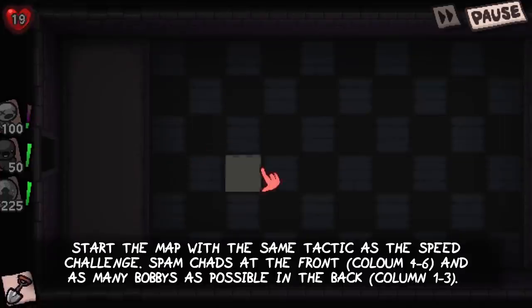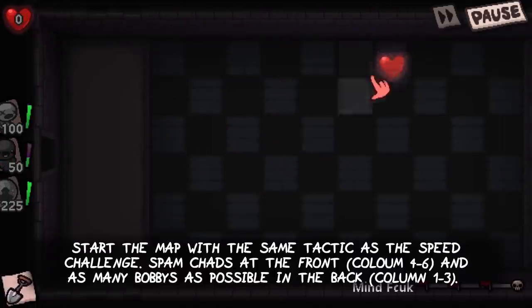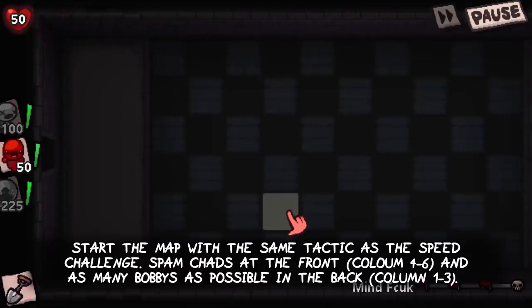Start the map with the same tactic as in the speed challenge: spam chats at the front in columns 4 to 6, and as many bobbies as possible in the back in columns 1 to 3.